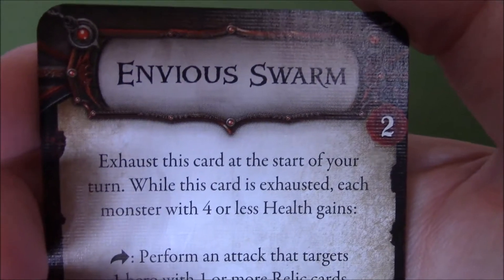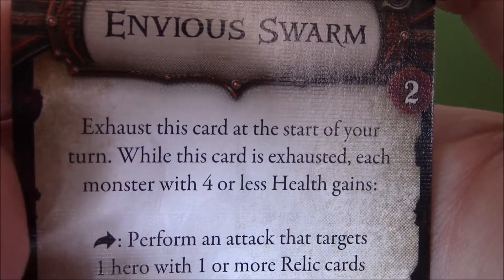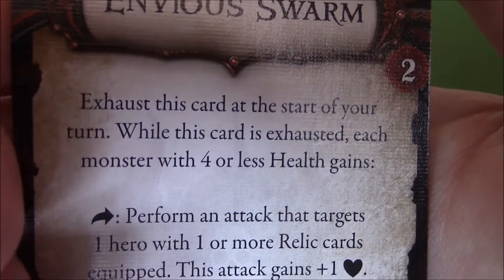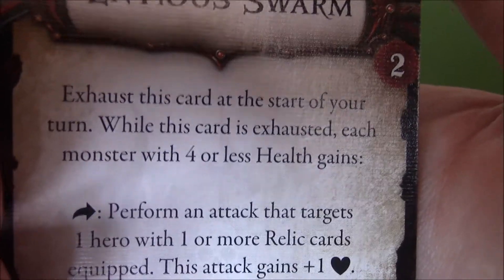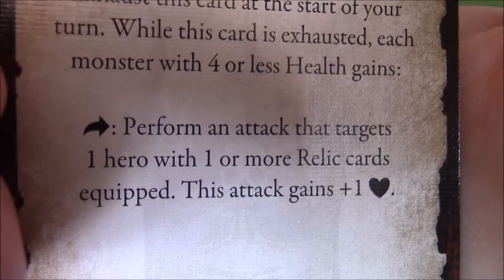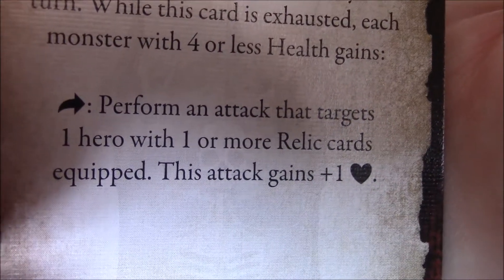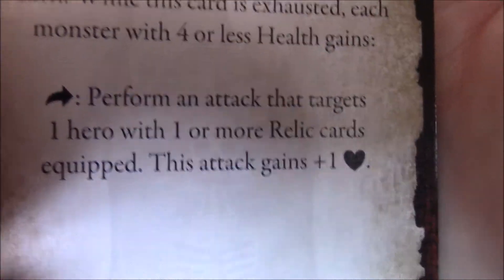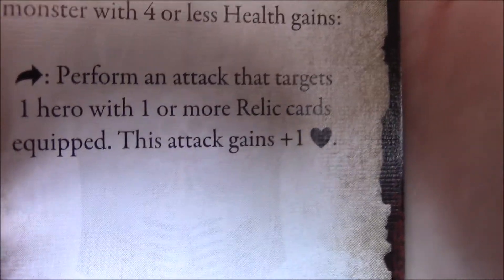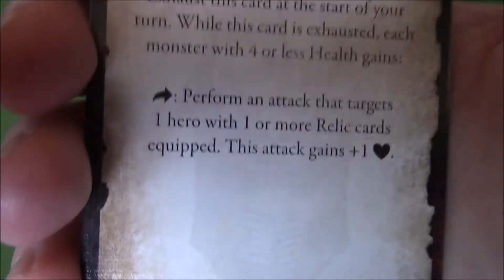Another one is Envious Swarm, 2 to buy. Exhaust this card at the start of your turn. While this card is exhausted, each monster with 4 or less health gains as an action: perform an attack that targets one hero with one or more relic cards equipped. This attack gains one damage. It's one threat to use. This is a hit and miss for me.